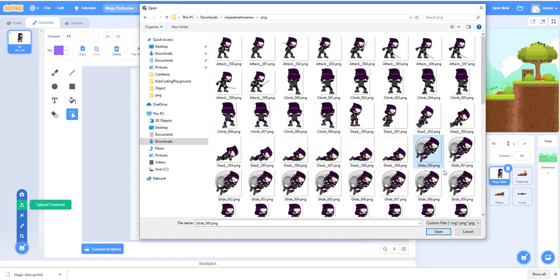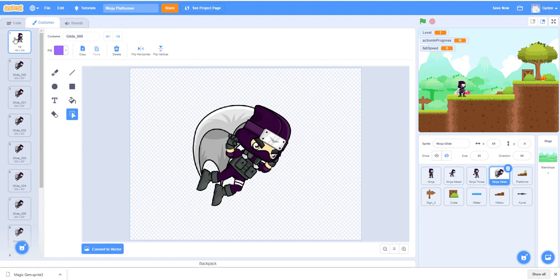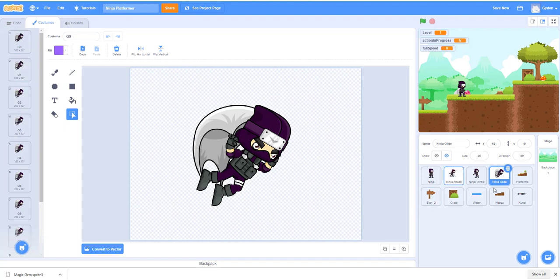We'll do the glide. We're using this sprite — zero to nine. Open that up and trash the first one we don't need. We'll do the same thing: g0, g1, g2, g3, g4, g5, g6, g7, g8, and g9. So g0 to g9 — this is the gliding. Alright, we have the sprite for that.